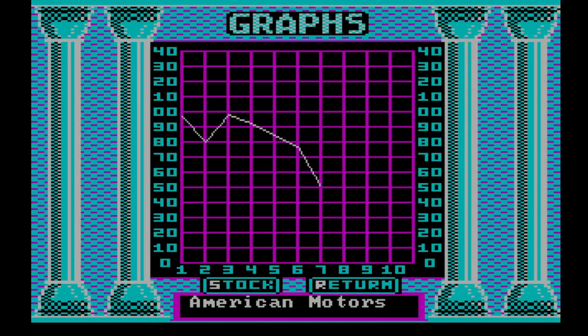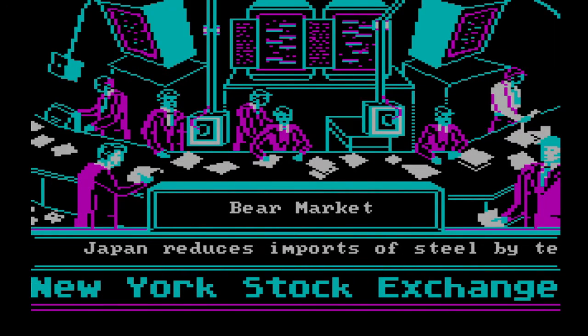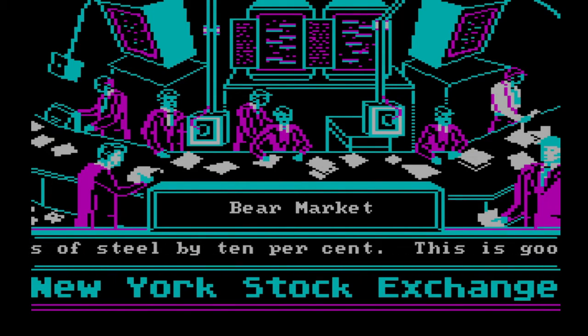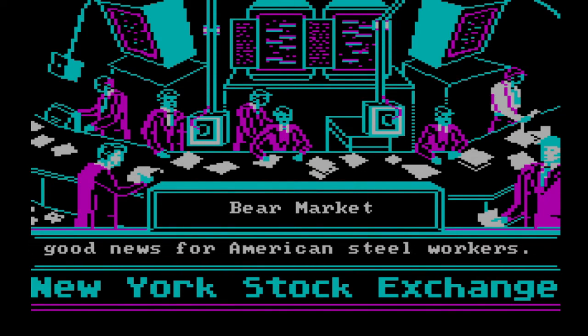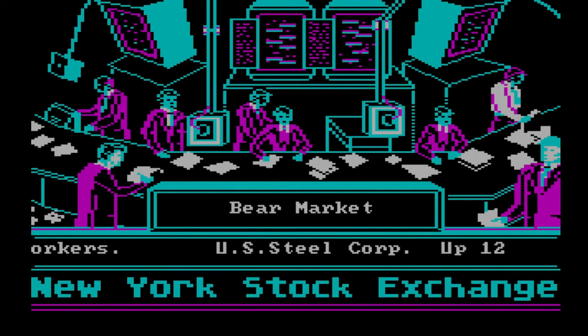If we look at the charts, it will also demonstrate bankruptcies — you'll see it bottom out. But interestingly enough, some of the companies can actually come back on the stock market and you can start purchasing their stocks again. You do not get back the stock that was lost if it was invested when the bankruptcy occurred. Here is another event saying how Japan imports of steel are down by 10%, which is actually good news for American steel workers, so anything related to the steel industry goes up.